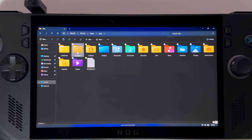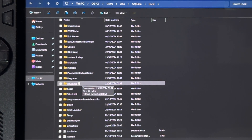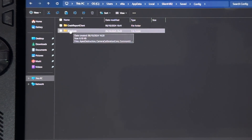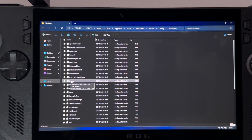Hit the OK button and open up the AppData folder. Open the Local folder. Here, find and open the Silent Hill 2 folder, then open the Saved folder, Config folder, and the Windows folder. Inside you will need to find the only file with the name engine.